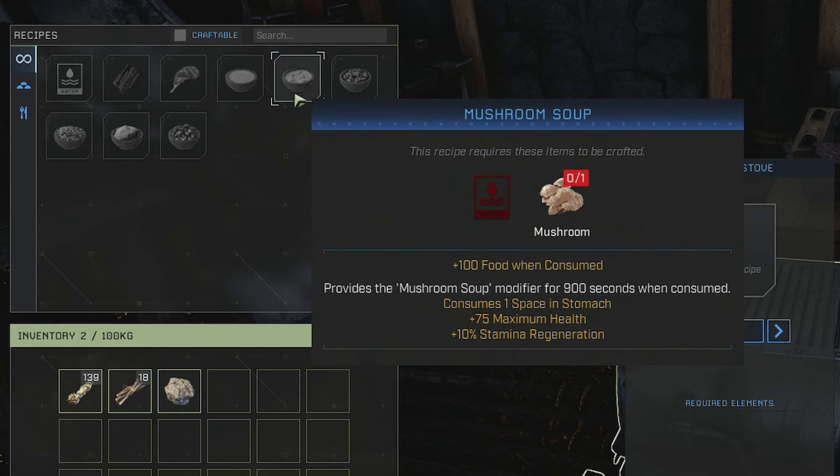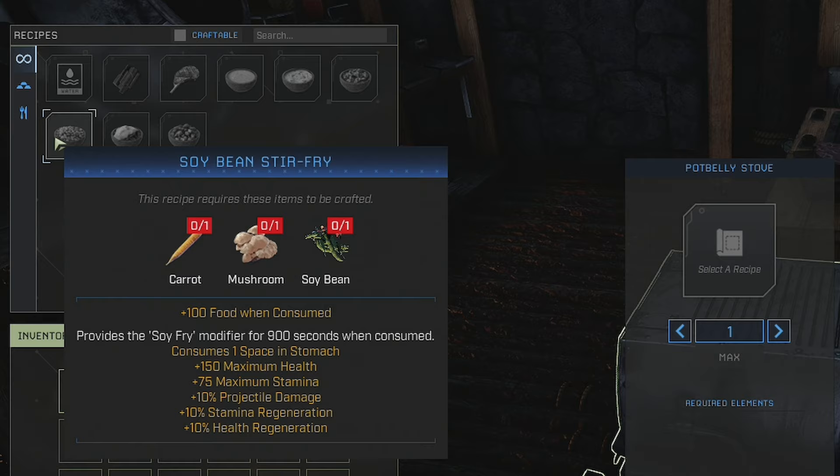Soybean stir fry needs mushrooms, carrots, and soybeans. It gives 100 food and provides the soy fry modifier for 900 seconds — 15 minutes. It takes one stomach space and gives 150 extra health, 75 max stamina, 10 percent projectile damage so you'll do more damage with bows, 10 percent stamina regen, and 10 percent health regen. Does anyone know where mushrooms spawn? Let me know in the comments.